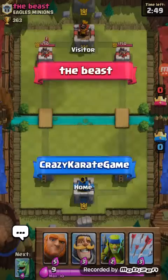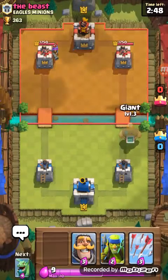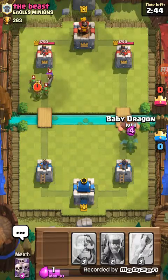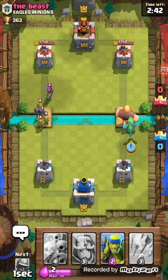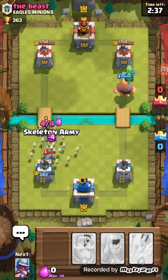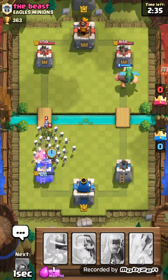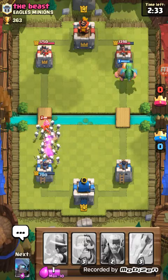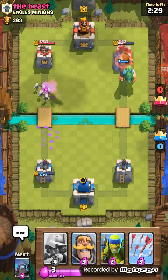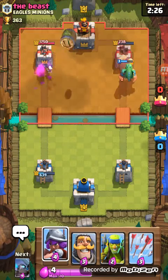Eagles minions, it was kind of laggy there. So let's throw down a giant and a baby dragon, and then real quick I'll use skeleton army to get that mini pekka away. Good — the mini pekka is handled. It's okay if he arrowed mine, I really don't care, I just got the mini pekka down.